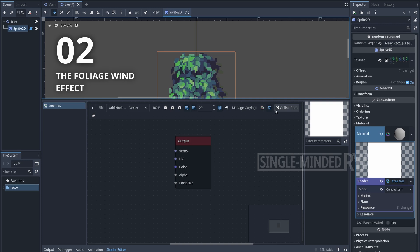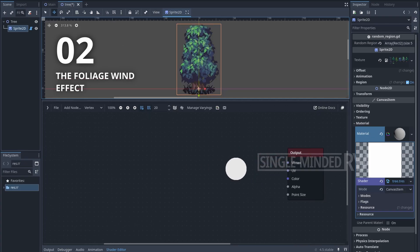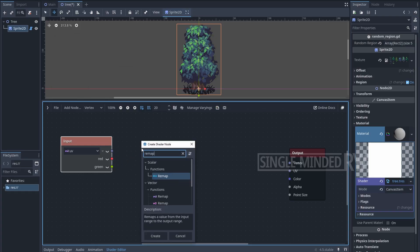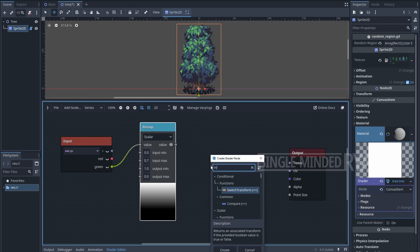Open the shader editor and hide what we don't need to make more room. Make sure we are in vertex mode and add the UV node. We are going to use the green channel of the UV as the mask of the swaying movement. Let's remap the value of the green channel — this is going to reverse the mask upside down and leave the bottom area black so the stump of the tree is not going to be affected. Next, let's multiply the mask by a float value; this value is going to decide the direction and range of the swaying movement.